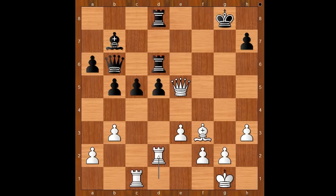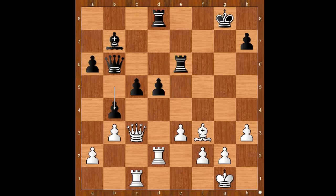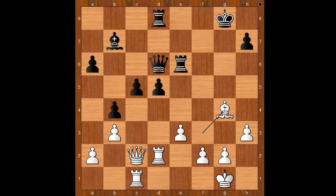White intends to double the rooks on the d-file. Rook to e6, queen to c3, b4. Queen takes on c5 is possible, but then rook to c8 will be played. Queen to c2, queen to d6, bishop to g4, rook to g6.